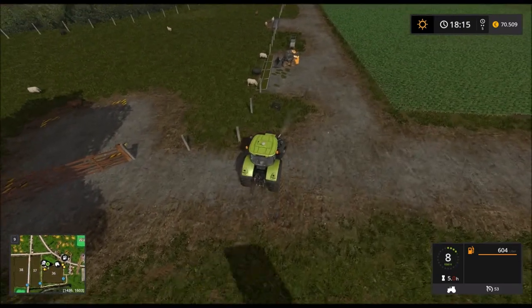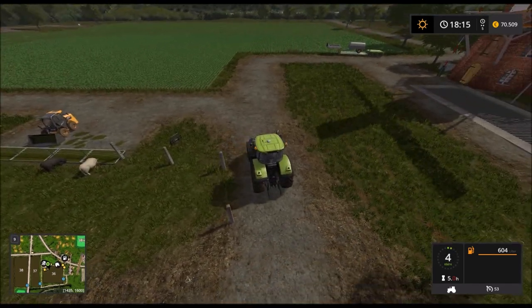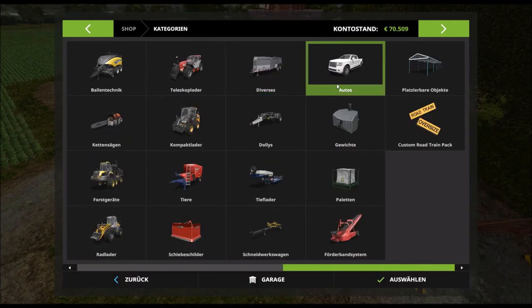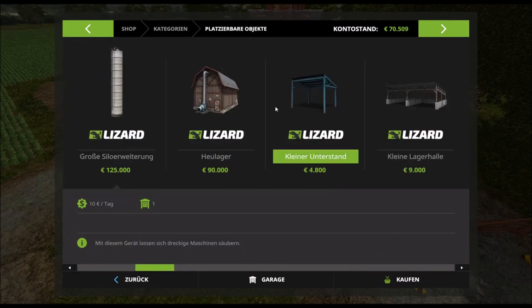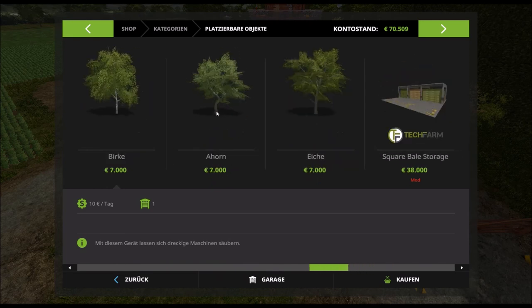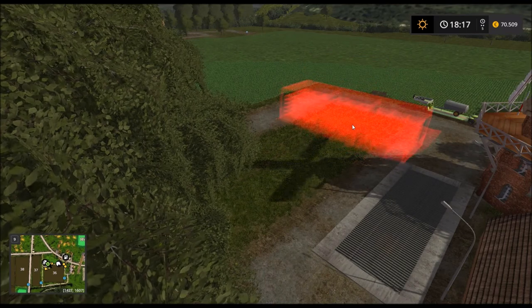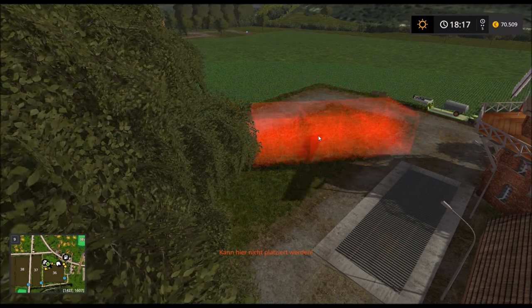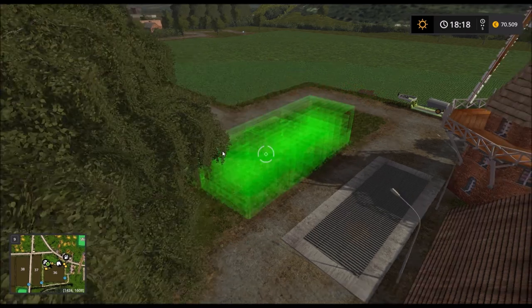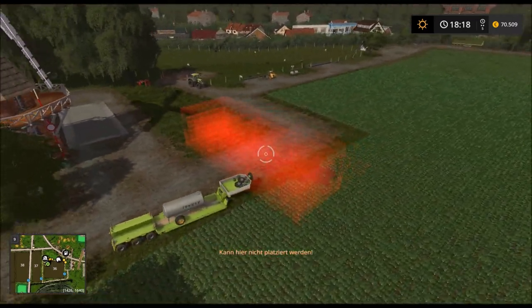Dann können wir uns jetzt eigentlich an unser Hauptziel machen – nämlich an das Gebäude, was hier hin soll. Das sind nämlich zwei platzierbare Objekte. Zum einen das Ballenlager, das 38.000 kostet. Ich hoffe mal, das passt hier hin. Nein, da sind Trigger im Weg. Das habe ich mir jetzt so schön ausgemalt.